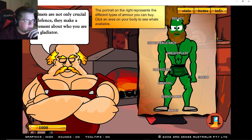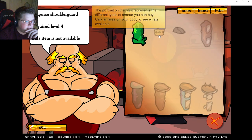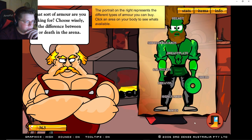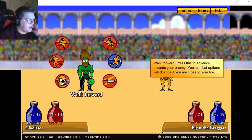Going to the armory to buy shin guards, greaves, gauntlets, shoulder guards and a shield. Leave the rest of the money. Do we miss anything? Nope, we're good. Let's go to the arena — here we go.